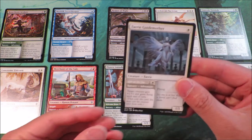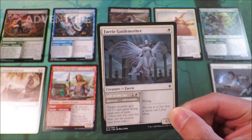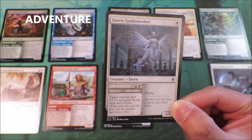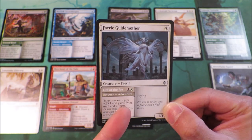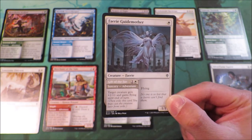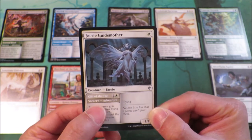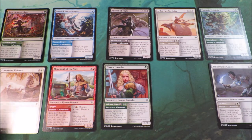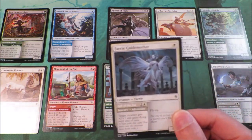If we look at this Fairy Guide Mother, players could pay 1 plains to just cast it as a 1/1 flying creature. But if it is in the late game, or players want to do a really cool trick, players can instead cast it for its adventure cost. You can play it as a sorcery for 1 generic mana, 1 plains and give another target creature that you currently have on the battlefield plus 2/+1 and flying until end of turn. If you are paying for its adventure cost, it goes straight from your hand into Exile, and then later on you can cast this creature from Exile and bring it back out to the battlefield.